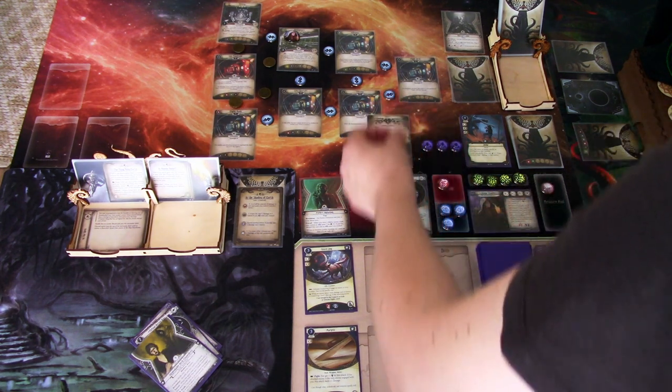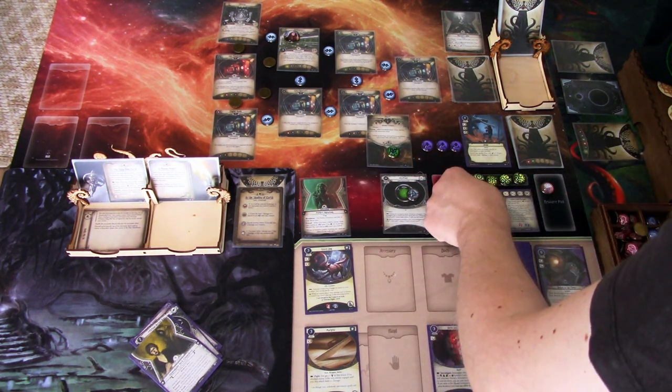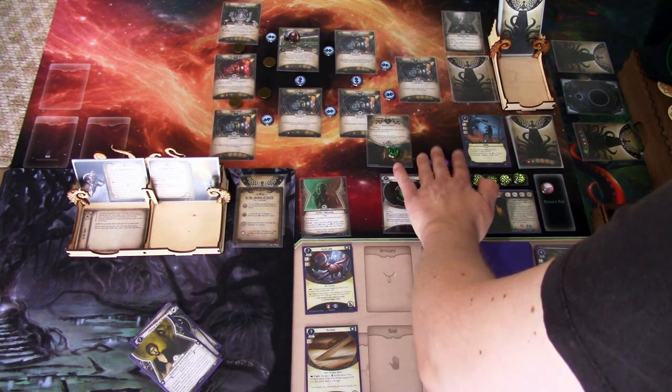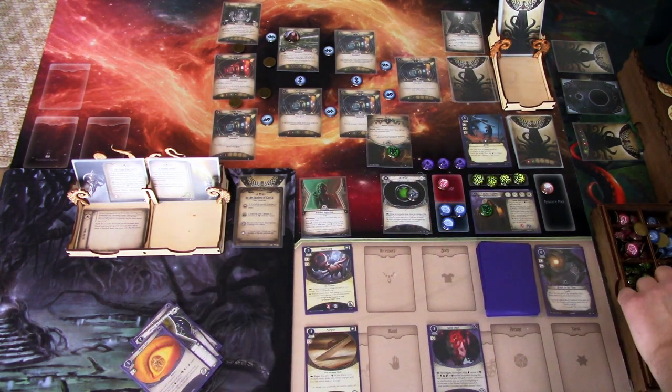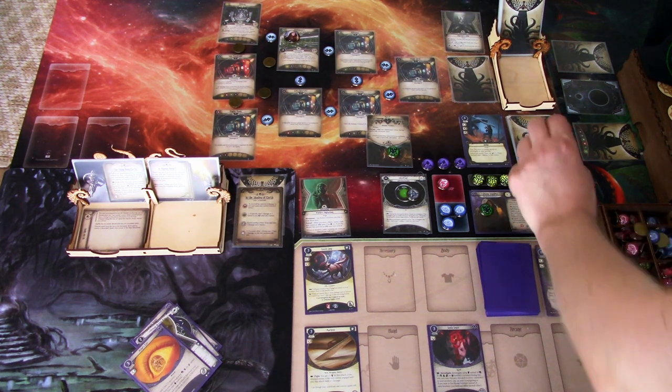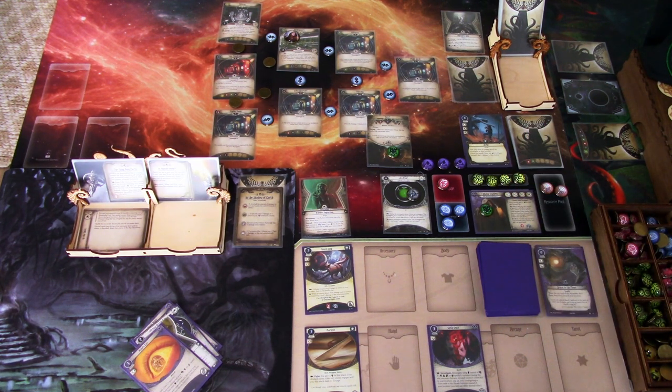We ready up, put the cowardice card on myself, draw a card — Mine's I — and gain a resource. That is that round.